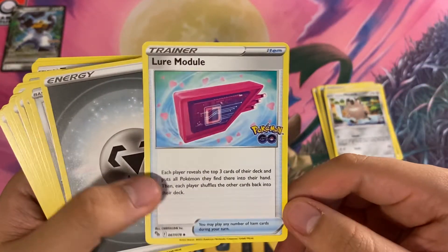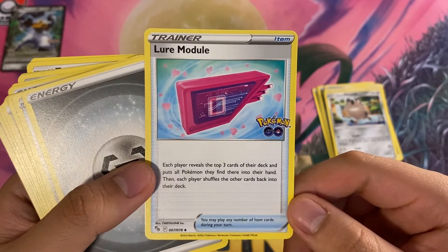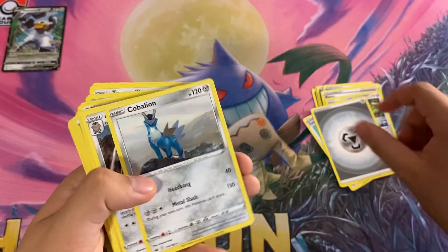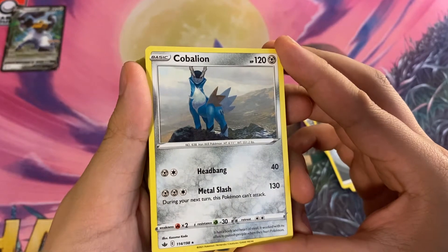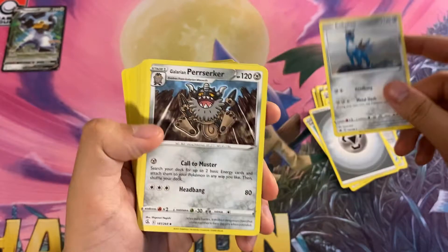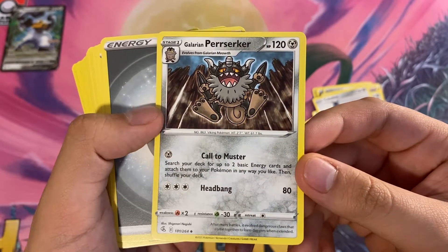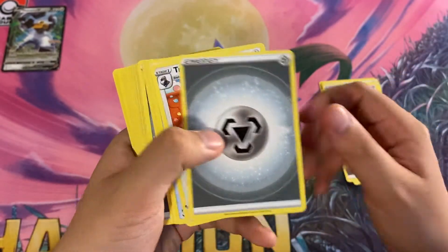We do have a new card from the Pokemon GO set — Lure Module. Each player reveals the top three cards of their deck and puts all Pokemon they find there into their hand, then each player shuffles the other cards back into their deck. Pretty good card. More Metal energy. We have Cobalion — I believe this is a holo rare from Chilling Reign, pretty cool card. We have Galarian Perrserker — Call to Muster: search your deck for up to two basic energy cards and attach them to your Pokemon in any way you like, then shuffle your deck. Very good in a slower format like this.